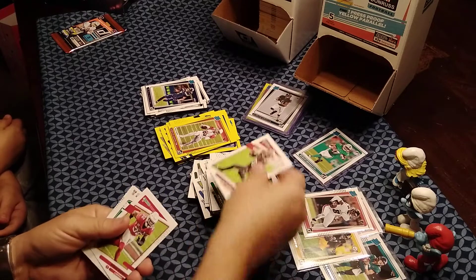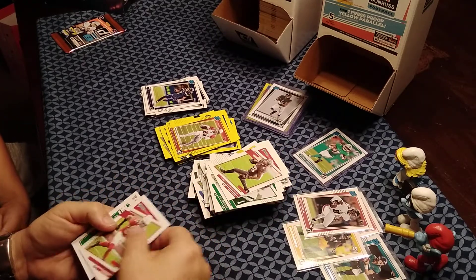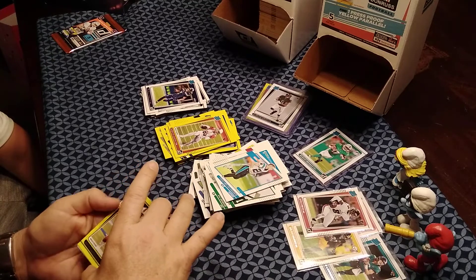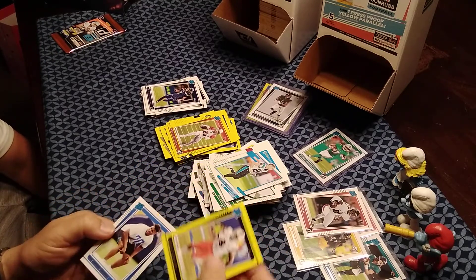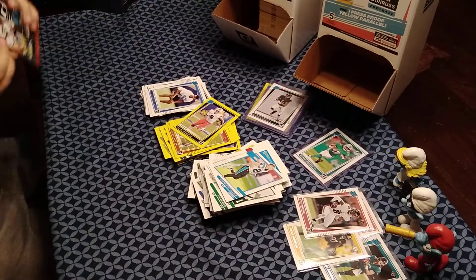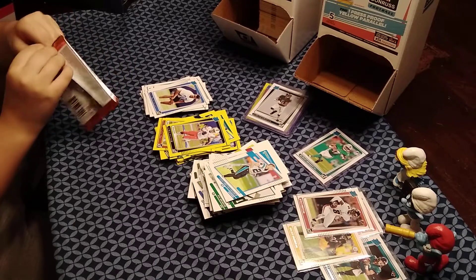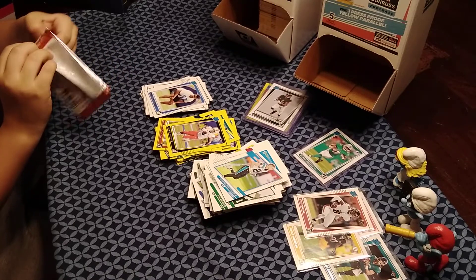JT's final pack: Leonard Fournette, Budda Baker, Christian McCaffrey, Brevin Jordan as the yellow press proof, and the base rookie is Rashaun Slater. Then Gavin's last pack — he jokes about casually pulling a Mac Jones. JT says if Gavin pulls a Mac Jones without showing excitement, he'll be astonished.